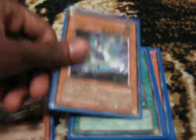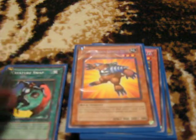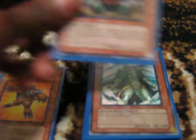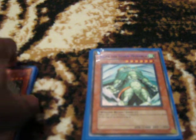Mystic Swordsman Level 6 destroys face-down cards and sends them back to the top of the deck, so they won't get tuned and stuff — just keep sending this to the top. Creature Swap swaps monsters. Neospatial Grandmole returns monsters back to their hand. Sangan searches out Grandmole and a whole bunch of other cards.